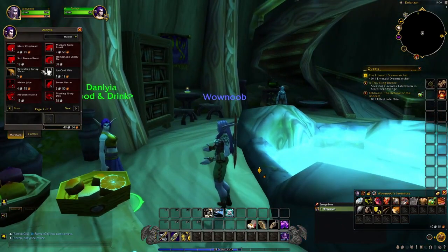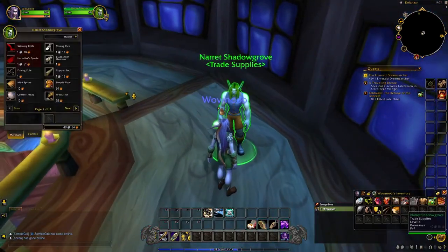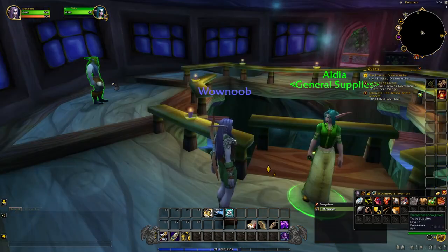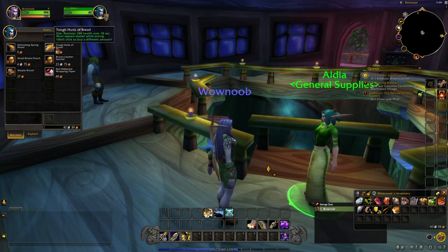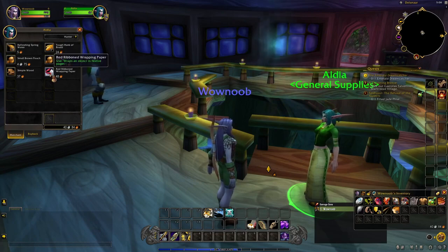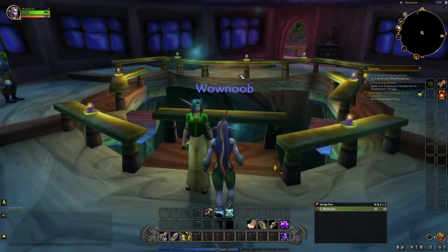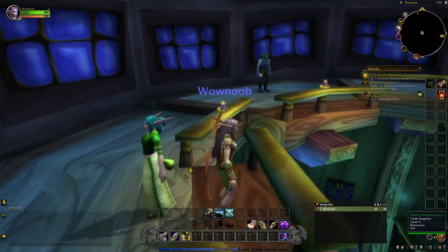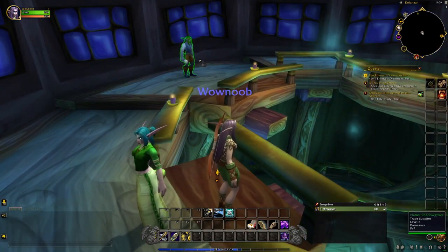We have another food and drink vendor — she has some things the innkeeper didn't have. Upstairs is a trade supplies vendor who sells supplies for some of the professions we're going to be looking at. Next to him is a general supplies vendor with water, food, some backpacks, and even wrapping paper if you want to wrap a gift for someone. That is pretty much all of the vendors around town — ones where you can buy armor or weapons and repair and sell, plus food and drink, general supplies, and trade supplies.